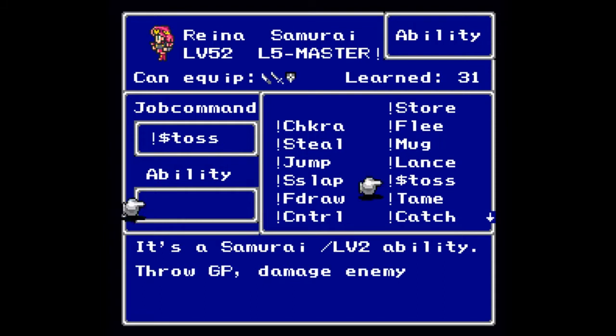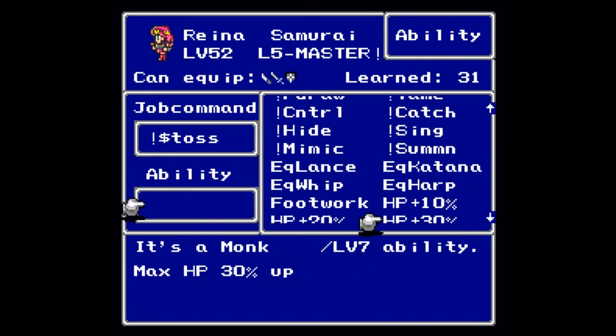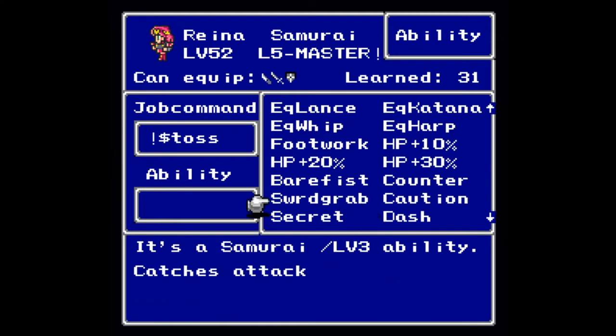At level two you can learn Money Toss, so that you can throw GP at the enemy. As you saw, that is quite an effective end-game strategy when you no longer need your money. At level three you will learn Sword Grab, so that you have a chance to evade an attack by catching the attack with your sword.